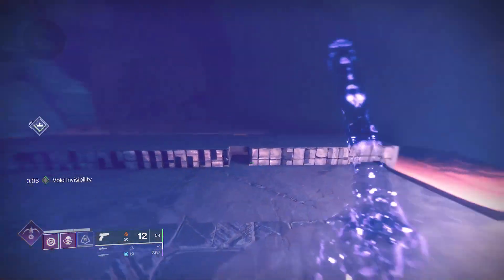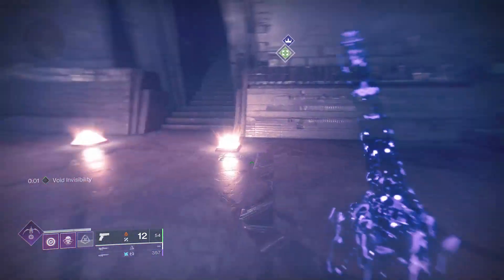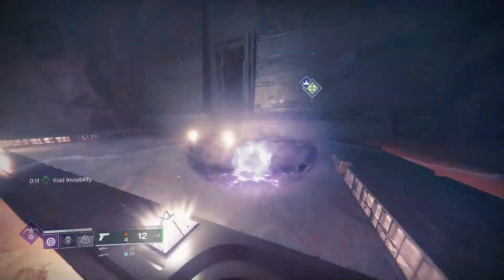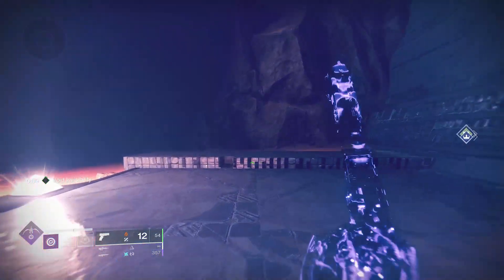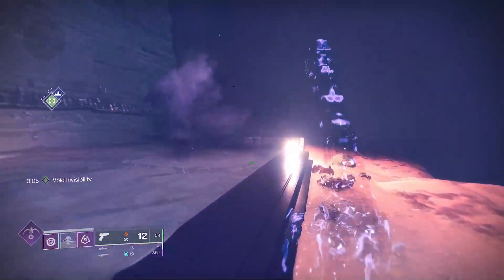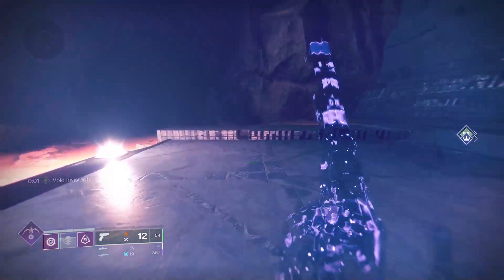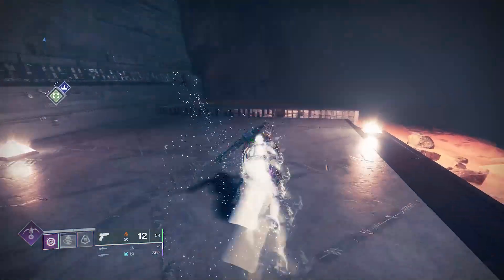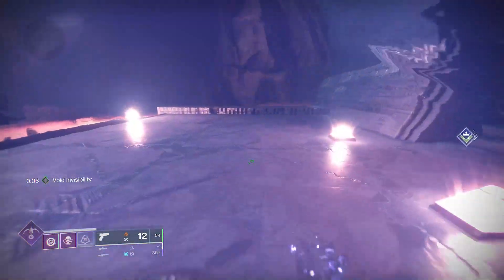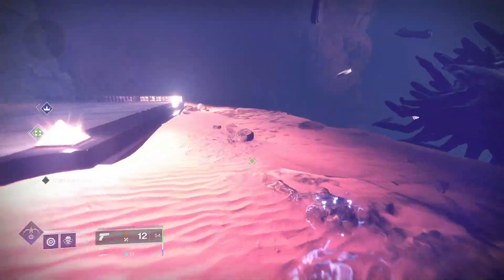You get about nine to ten seconds of invisibility, and the dodge regenerates pretty fast because 100 mobility plus the kickstart gives it a nice little bump. Keep in mind you can get even faster melee regen if you hit enemies — it'll go up really fast if you actually land hits. The focusing strike will allow you to get back your class ability that much faster.